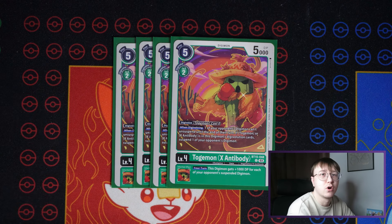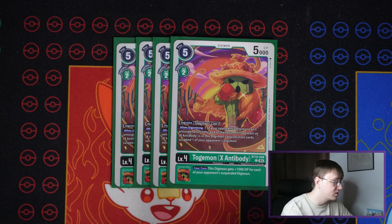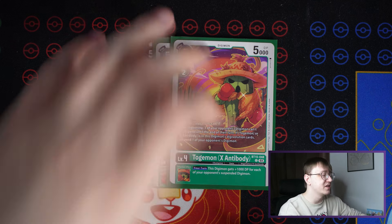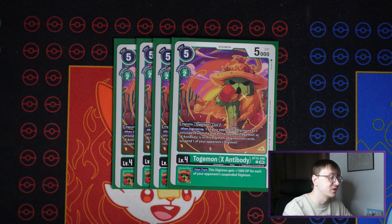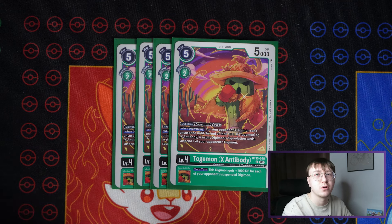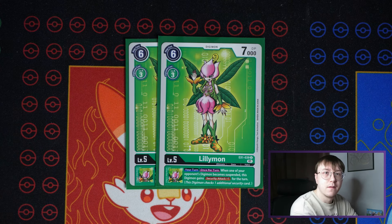The final level four is Togemon X Antibody. It digivolves for free on a Togemon. When digivolving, one of your opponent's digimon can't unsuspend until the end of their turn, and if there's a Togemon in digivolution cards, you also get to suspend one of your opponent's digimon. This essentially locks your opponent for a turn — they can't swing with it. It also has an inheritable of gaining 1k DP for each of your opponent's suspended digimon, which can stack. I play four of it.